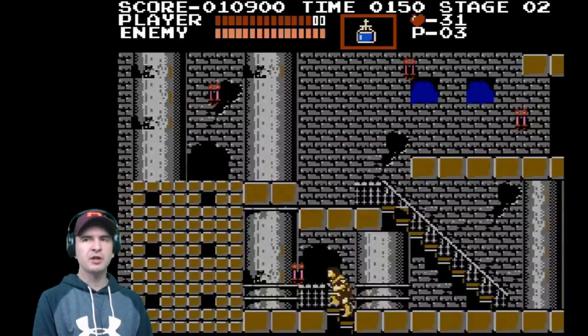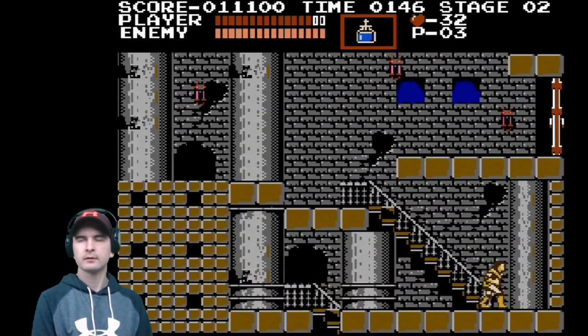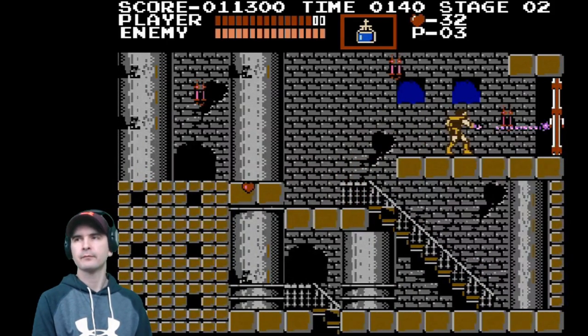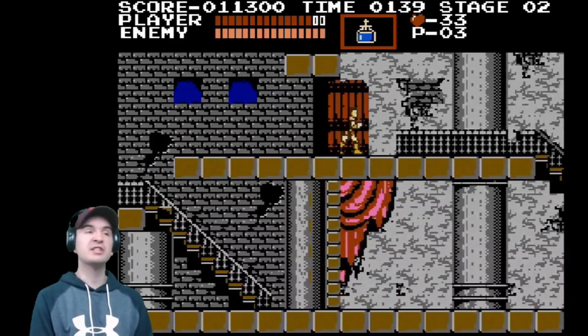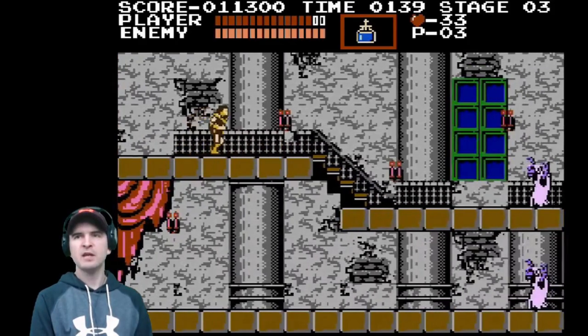Now you do get a time limit, and believe it or not, when your time expires, you die. To activate your backup weapon it's up and fire. Okay, we go through the door. This is stage 3. So finish this stage and then we have the boss.